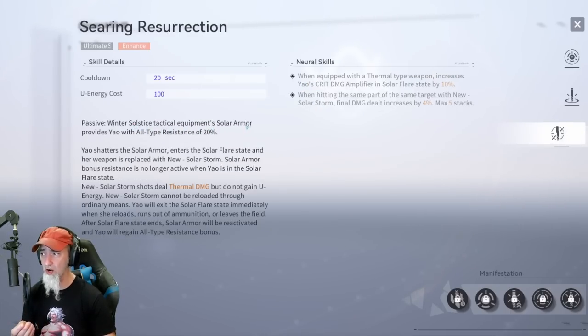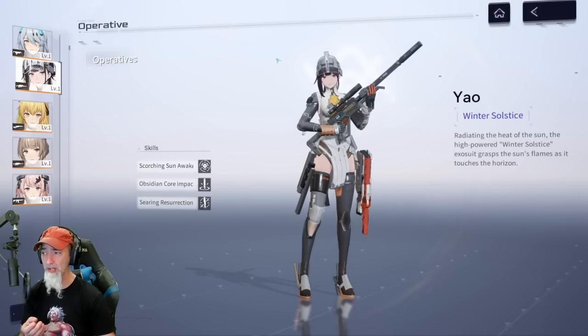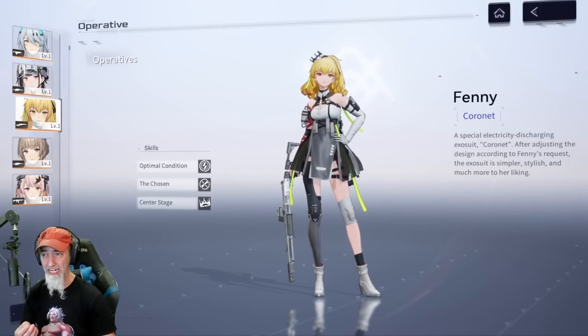Yao's ultimate, Winter Soldier Tactical Equipment Solar Armor, provides 20% all-type resistance for survivability. She then shatters the armor and enters Solar Flare state, replacing her weapon with the Solar Arm. In Solar Flare, shots deal thermal damage but don't generate energy and can't be reloaded through ordinary means. She exits Solar Flare when she reloads, runs out of ammo, or leaves the field, after which Solar Armor reactivates. She also gains increased critical damage as you level up, making this ultimate very strong for damage.